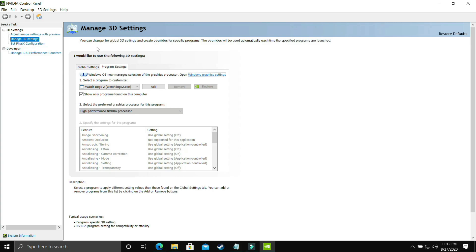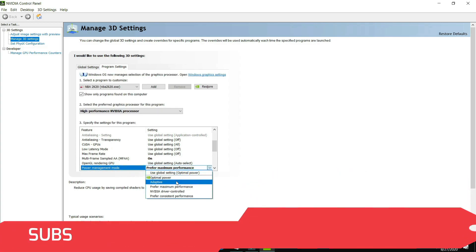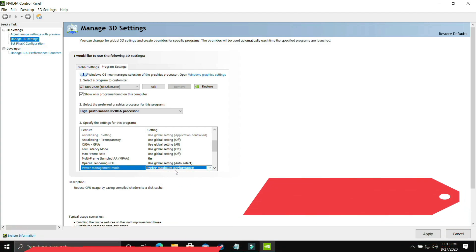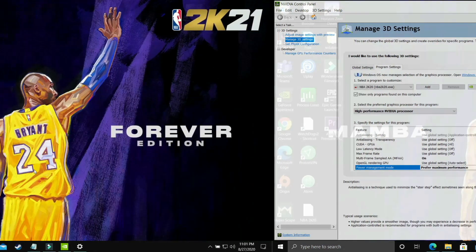In Program Settings, select your game's .exe file — whether it's Yakuza or any other game. I'll use NBA 2K20 as an example. Make sure it is set to run on the high-performance NVIDIA processor. Then scroll down to Power Management Mode — by default it's on Optimal Power — change it to Prefer Maximum Performance and apply the settings. This achieves the same result as the Windows 10 graphics settings step.